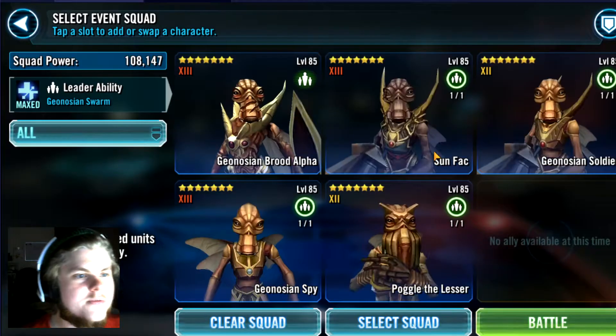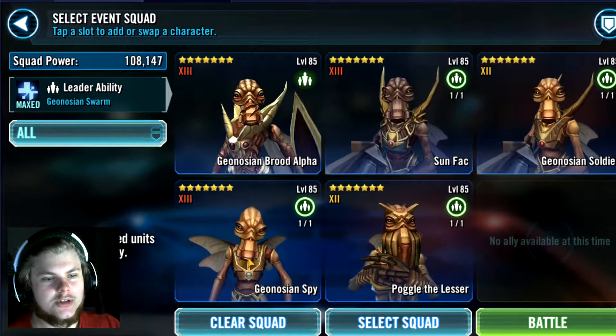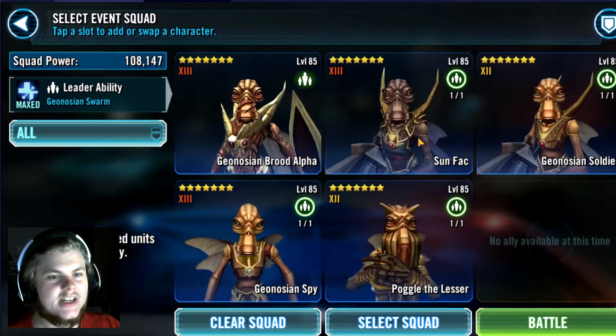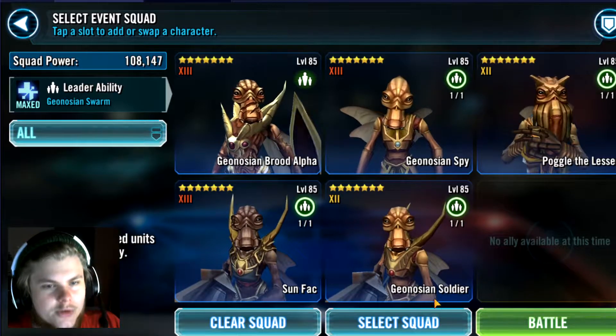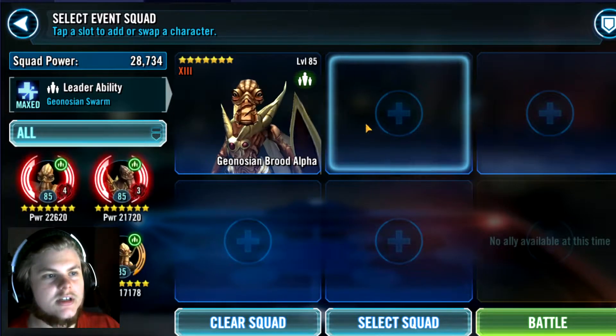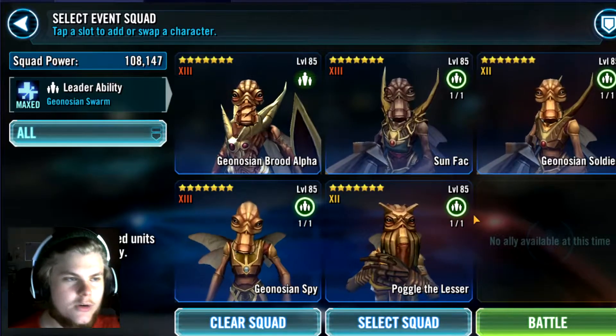That's a quick overview of the mods. Obviously Brute Alpha, Sunfak, Soldier, Spy, Poggle. When you come in here they have them all jumbled up in a weird order, so just unselect them or come in here and select your own squad which has the Geos in the right order. Make sure they're in the right order.